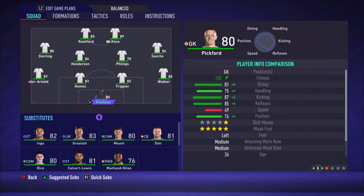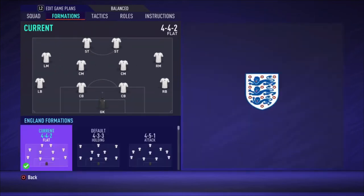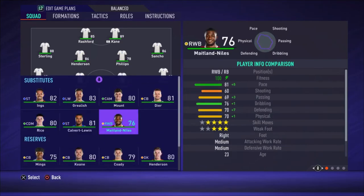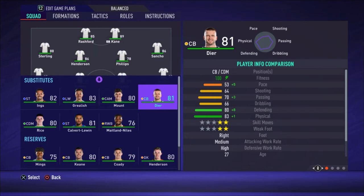We're going to start with the formation — it's a 4-4-2 flat. The lineup: Pickford is the goalkeeper, Walker is the right defender, then we have Trippier and Gomez as center backs. I know Trippier is not a center back — he's a right defender or right midfielder — but there isn't a really good alternative in the squad at the moment.